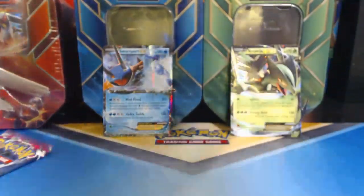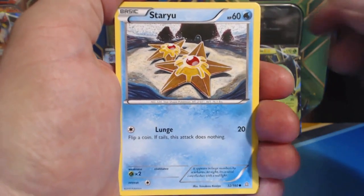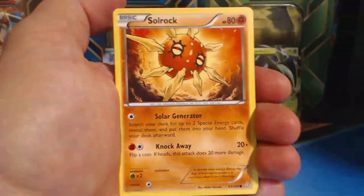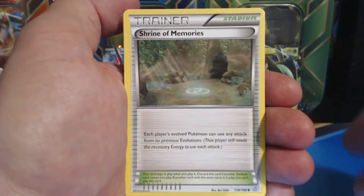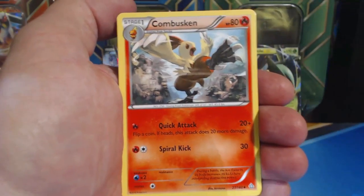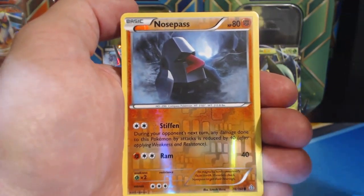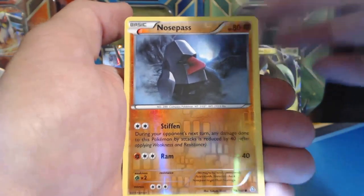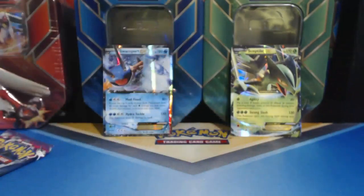Primal Clash. Let's do this. How about a Primal Kyogre Secret Rare? I don't think it's gonna happen. Staryu, Lotad, Solrock, Drillber, Nosepass, Shrine of Memories, Combuskin, Mr. Mime, Nosepass Reverse Holographic Common, and a Ninetales. We already got this card, didn't we?